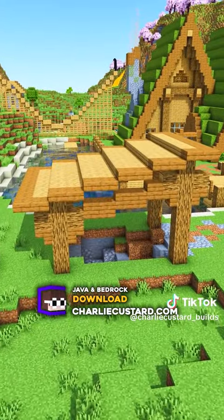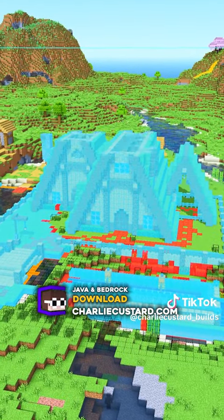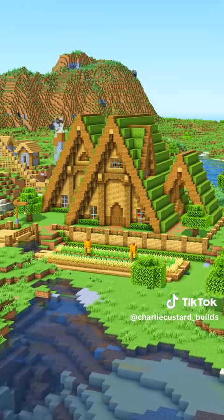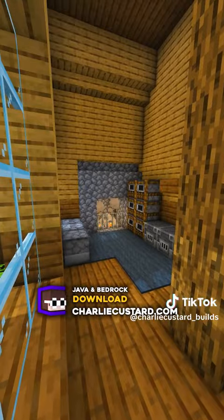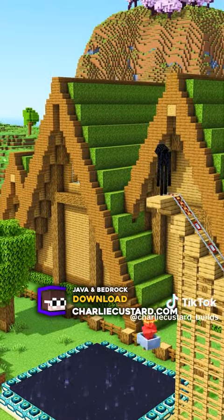If you want to build this house in your own world, you can load this schematic with Litematica to see this blueprint, or you can download the world on Bedrock or Java Edition. These downloads and all of my other builds are at charliecustard.com, linked in my bio.